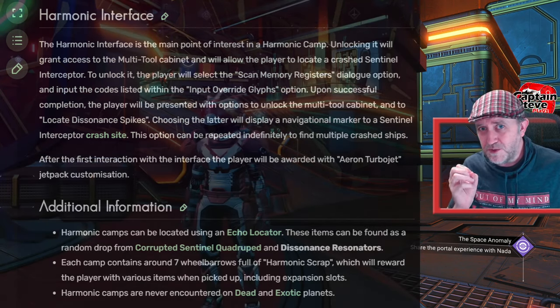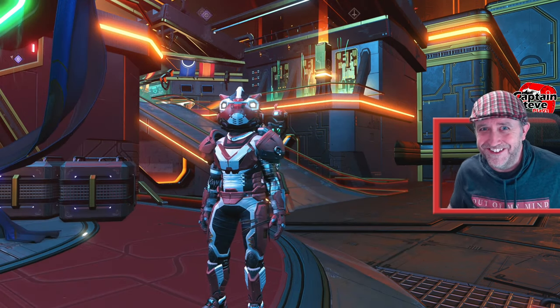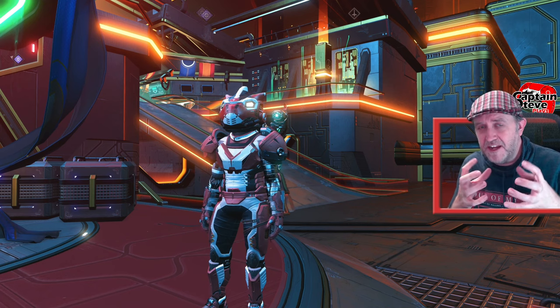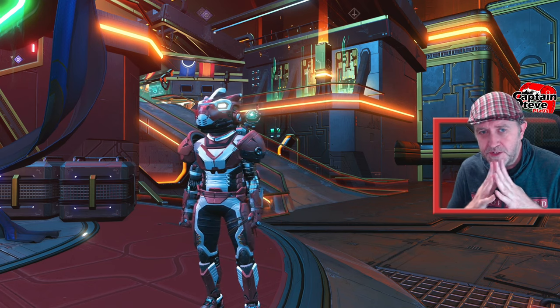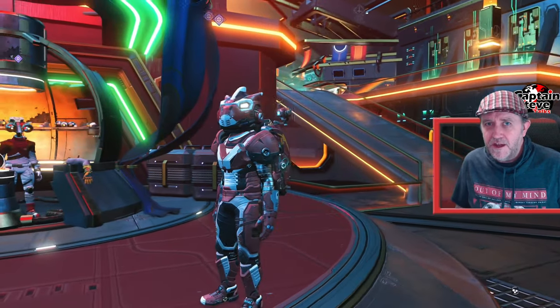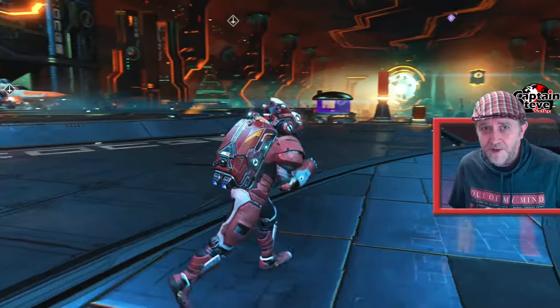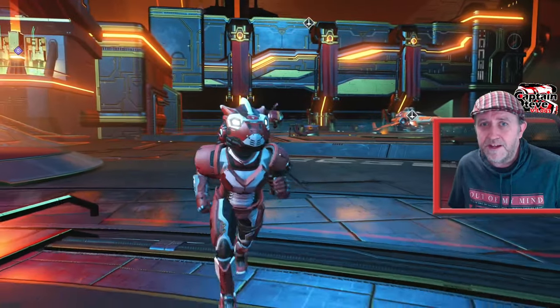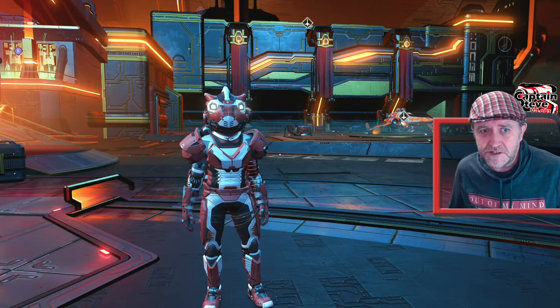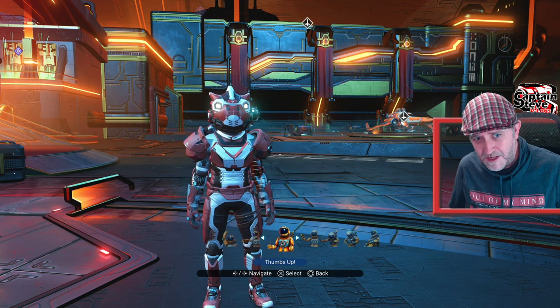After you've managed to complete all of those prerequisites — and their own prerequisites, which are all nested — it's endgame content at the end of the day. So if you're a new player just jumping in hoping to do all this new stuff, you have to have completed the Purge, the Traces of Metal, and found a Harmonic Camp before it triggers. Then it will trigger automatically, just by jumping systems in space, once all those prerequisites have been met, people in the Viewerverse.